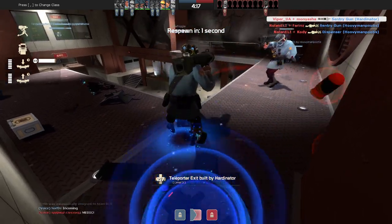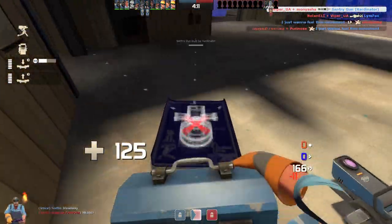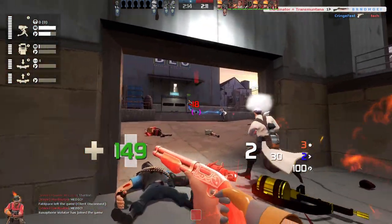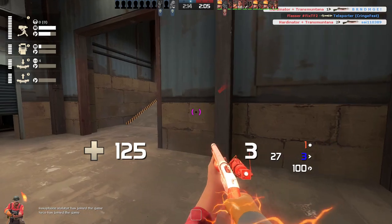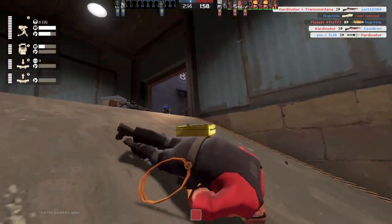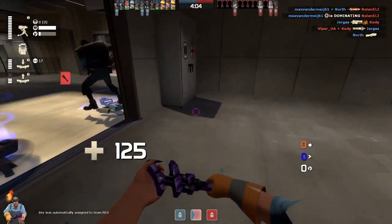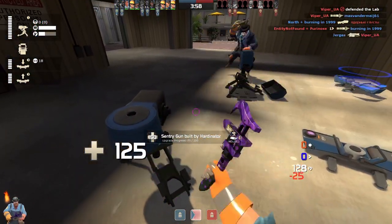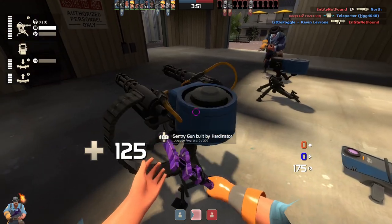To make every shot count, aim in a direction where you expect the enemy to go, then pull the trigger when they run into your crosshair. This is the most reliable way to hit shots with your shotgun, and it is especially important when you shoot crits. If you have a lot of revenge crits, you can even spam crit shots at distances — sometimes you get lucky with random bullet spread and hit high damage shots.